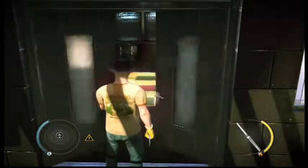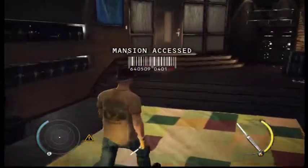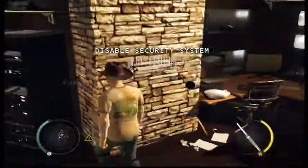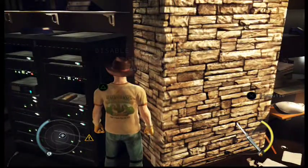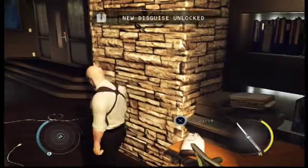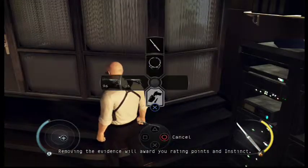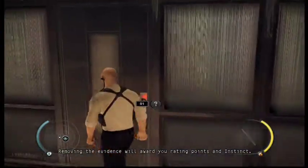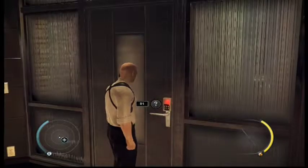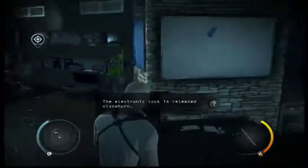Whatever, we'll just go in anyway. Ah, there it is. Neat — evidence. The mansion guard disguise gives you full access throughout the game. You will find evidence; removing it will award you rating points and instinct. The door is locked — the electric lock is somewhere around here.